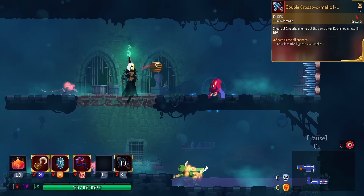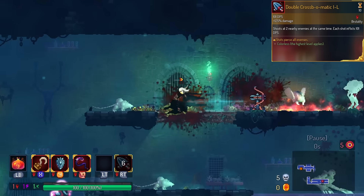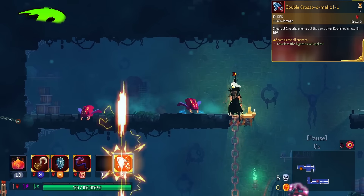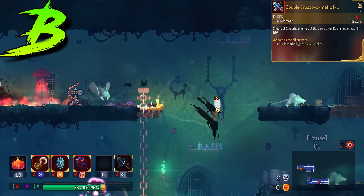Double Crossbow Matic gets super pierce — it will pierce through every monster that comes across. That's kind of what Double Crossbow Matic wants to do anyway. But chances are you already had pierce one enemy, and I don't know if pierce all is really necessary. So we're going to put this in the B tier.